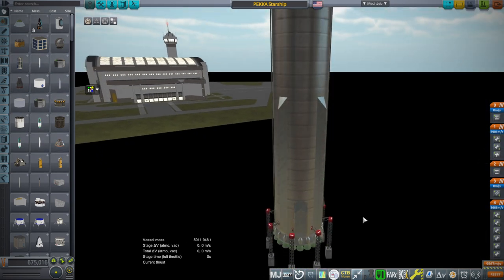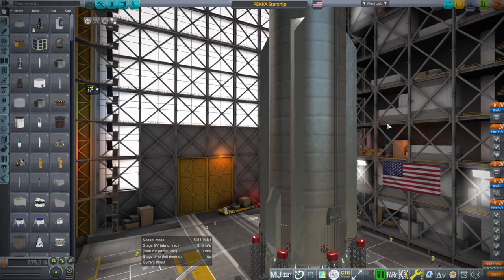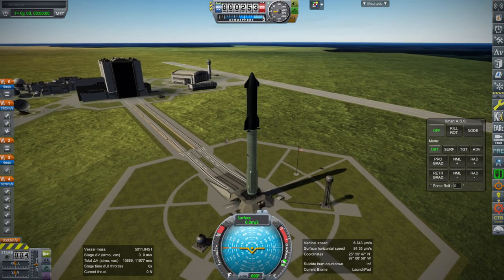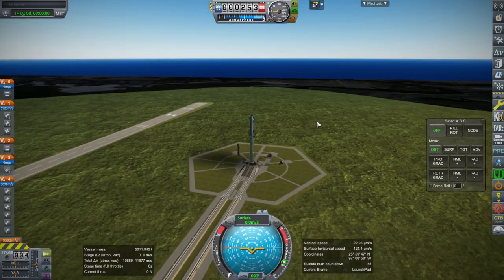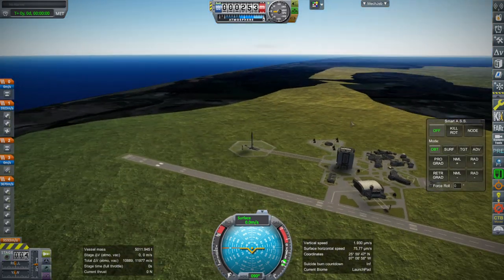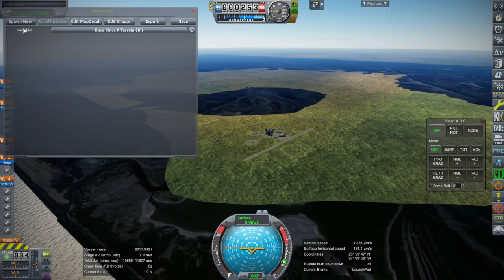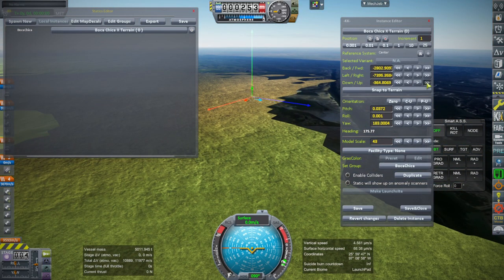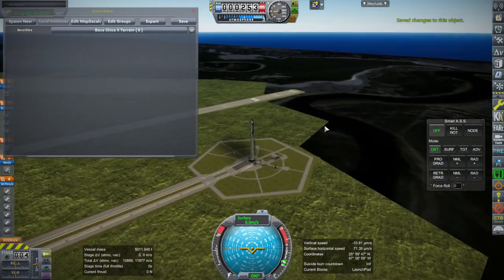We will try it out, and for now we are going to launch it with a KOS script and see how it works — refinements will come in due time. We don't have the full pad infrastructure right now. Pekka said he will work on that so it might be forthcoming. I do have my Boca Chica terrain — it's looking a little bit dark right now and the KSC area sort of clips into it randomly. We can sort of move the terrain up to avoid some of the clipping.